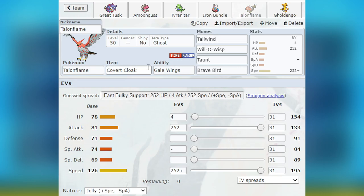Then we have Talonflame with Cover Cloak. I was actually about to use Safety Goggles, but I felt more comfortable with Cover Cloak because I was more used to it during practice. It gave me an extra layer of comfort against Iron Hands leads, allowing me to either burn it or force a switch. If I could have a really good turn one, that makes everything going forward much simpler and gives me good control. Talonflame ran Tailwind, Will-O-Wisp, Taunt, and Brave Bird — typical set, max Attack, max Speed. Will-O-Wisps were very important; I only burned maybe three or four Pokémon but I didn't miss one.